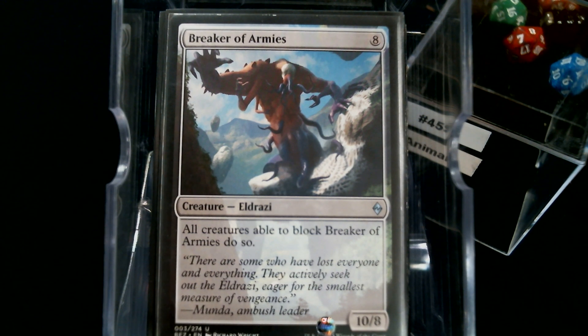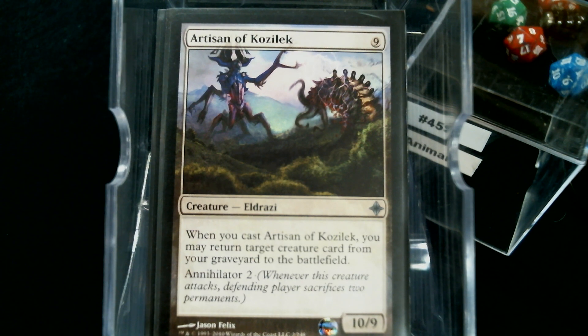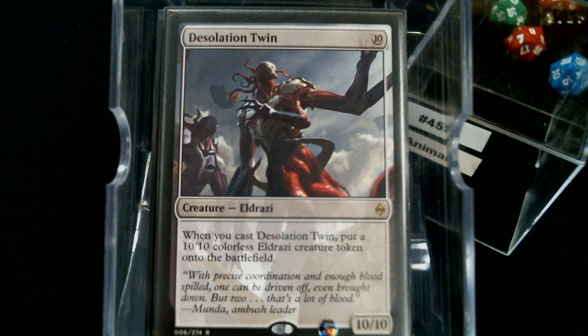Breaker of Armies — kind of like the Taunting Elf from years ago, and there's been several other variants. Putting that ability on a 10/8, you're gonna take out a lot of what blocks it, but the rest of your team's getting through. Hand of Emrakul, Annihilator 1. Artisan of Kozilek, Annihilator 2 — and you get another creature from your graveyard to the battlefield. And of course we have the Desolation Twin. In theory, this is really good to put back in your hand if you cast it for free when you've got 10 counters on Animar. You can just pop this joker back in your hand, pop it back down, get another 10/10 token. It seems mighty Christmas-land-y, but it also seems like it could totally happen.